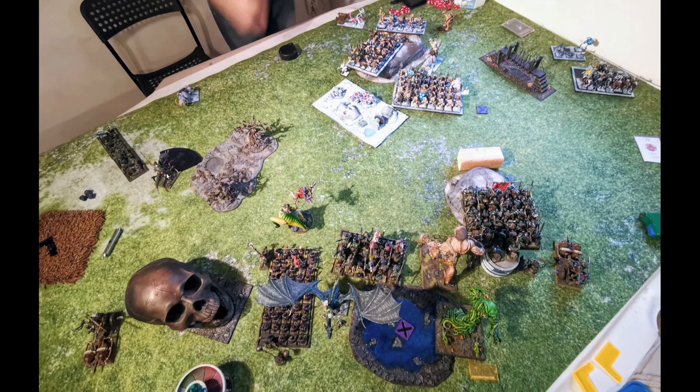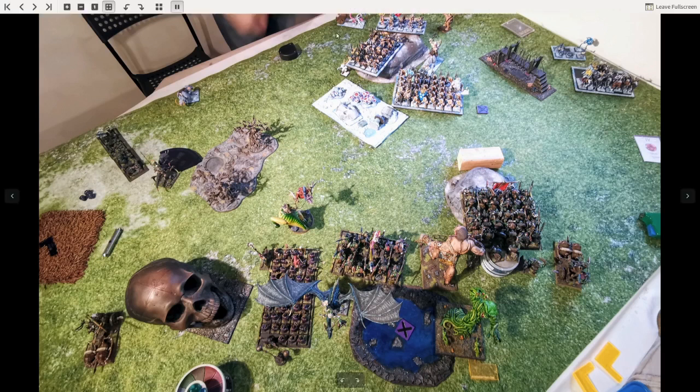Madad used his bow in the shooting phase to shoot at the gargoyles and hit on a six, caused poison and killed the gargoyle. They failed their panic check this time — they had passed it in the magic phase but failed in the shooting phase — and ran off the table, causing a panic test to the raiding chariot, who ran away over here. He has now rallied.